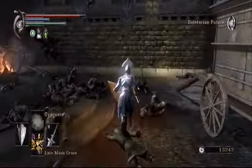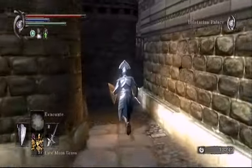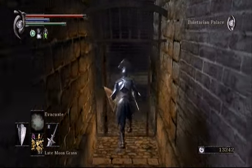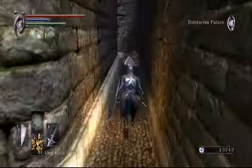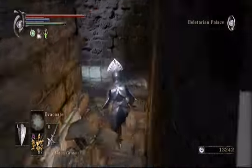In this latest outing through Boletarian Palace, we're going to be using the bloody iron key that we got last time on this door right here to access this previously unreachable area. Not too much to say about this area — just make sure you see everything there is to see.